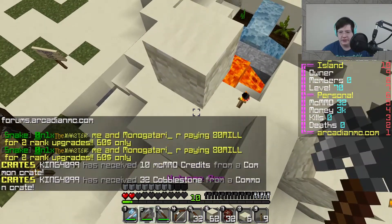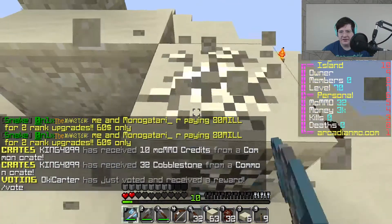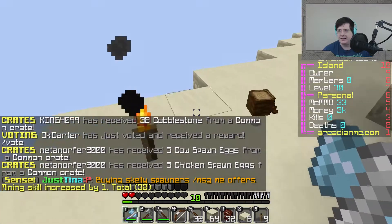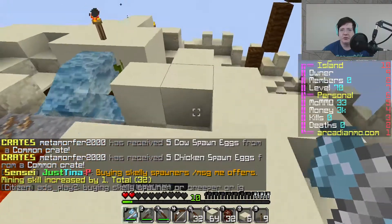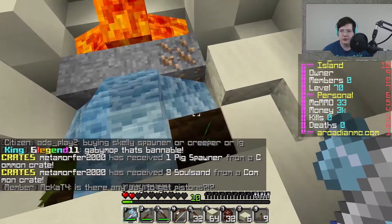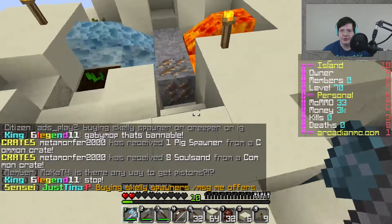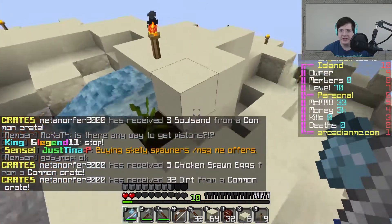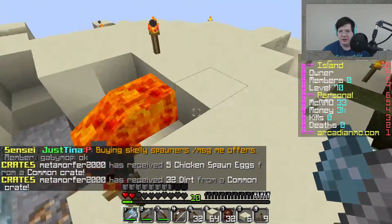I wonder if there's not a way to turn off this stupid chat, because that thing is irritating — it's just constantly sitting in the background going off 24/7. And it looks like our melons are doing pretty good. This one is, anyways. I don't exactly remember the proper formula for how to build a melon, but I think that is indeed the correct way to do it.